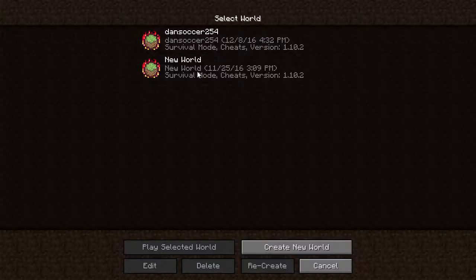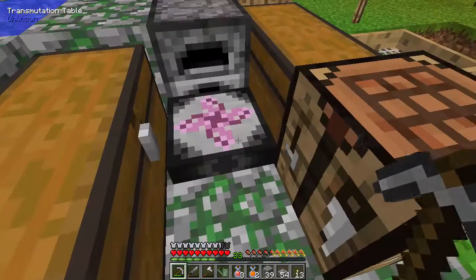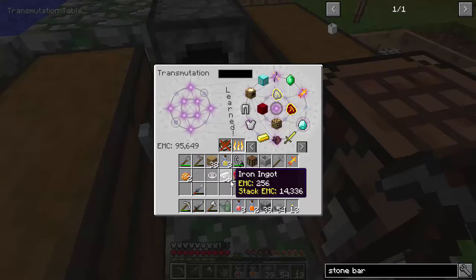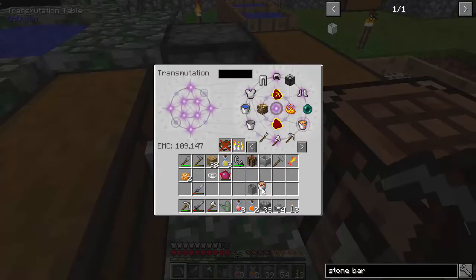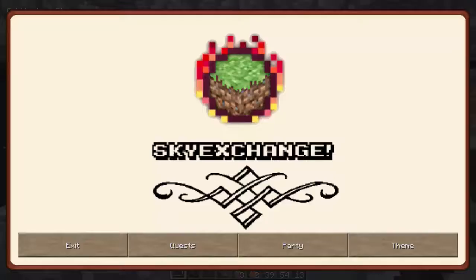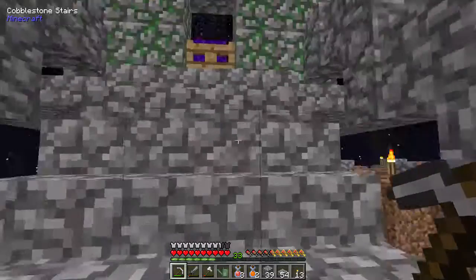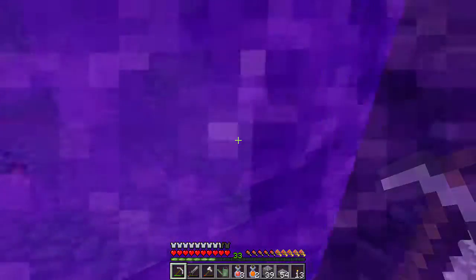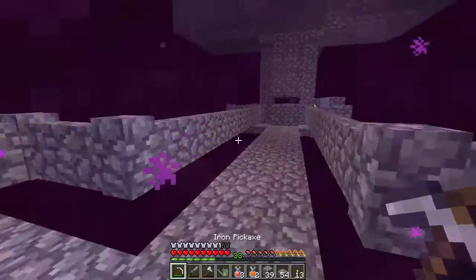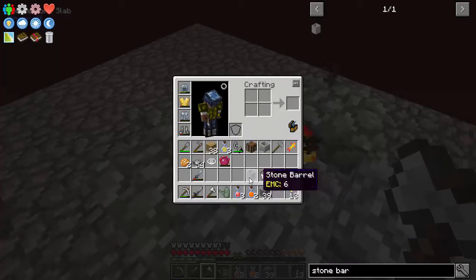I need to log off and log back in because of what it does to me. There you go — there's my stuff. Stone barrel. Some lava — it should be here, right? Seems like that's it. This should work. It's all it's asking for, just fill this up — stone barrel. Why did I think it said crucible? Man, I want someone to get crucified, that's what I want.